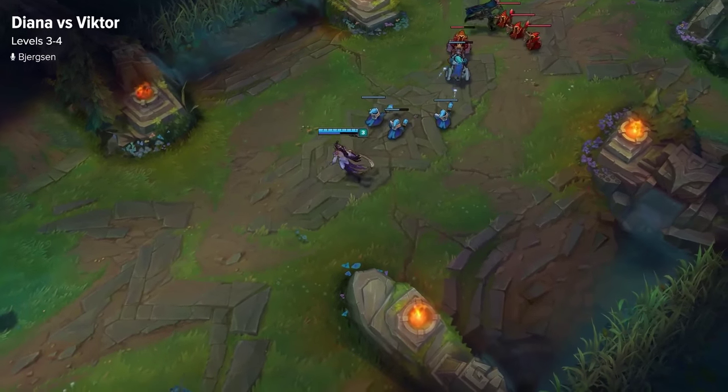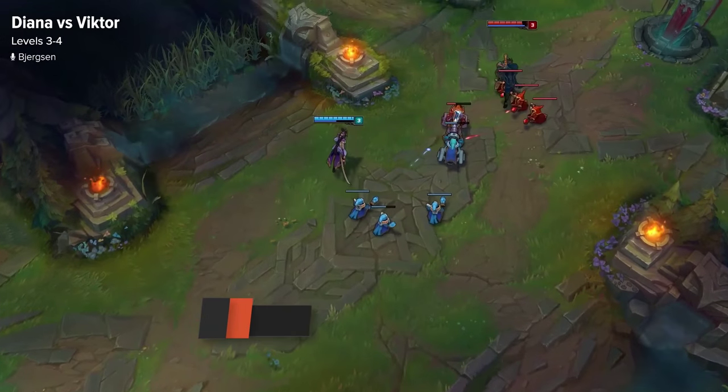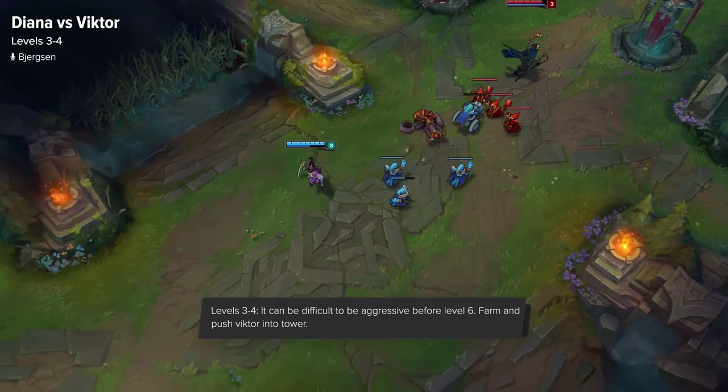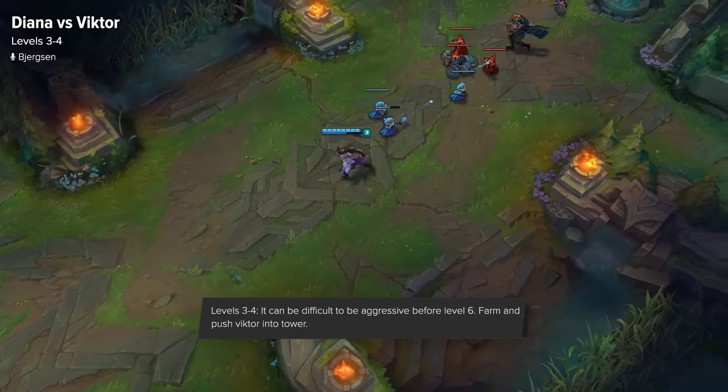Levels 3 and 4 are pretty much the same thing. Before you get your ultimate, it's really hard to be aggressive, and just getting another level in your shield at level 3 or 4 is going to help you out against trades when you're walking up to last hit.